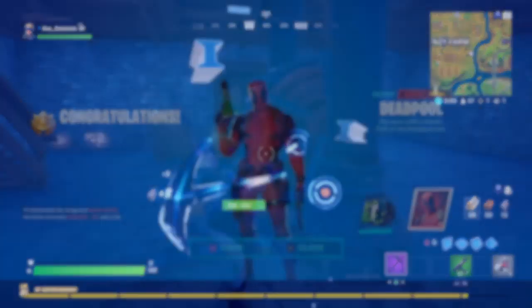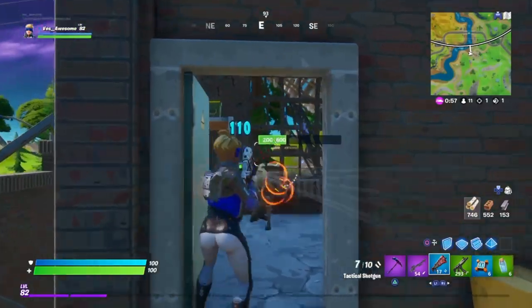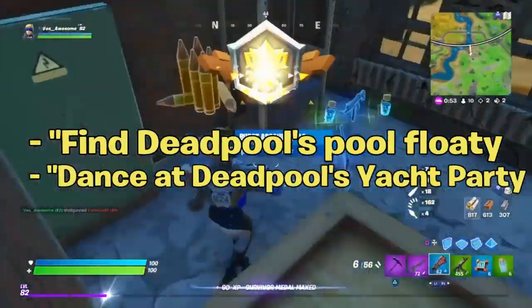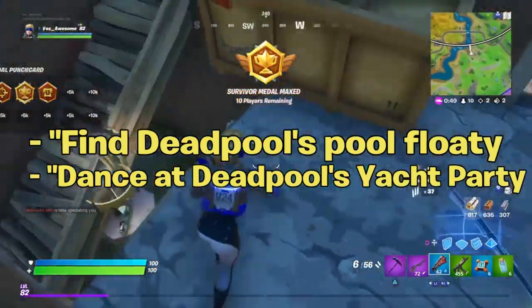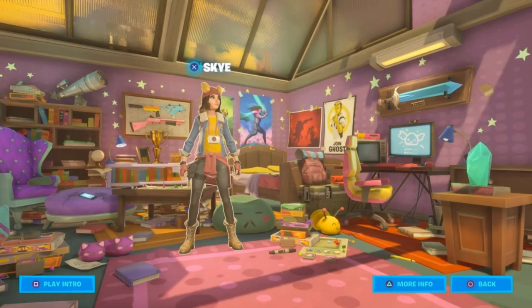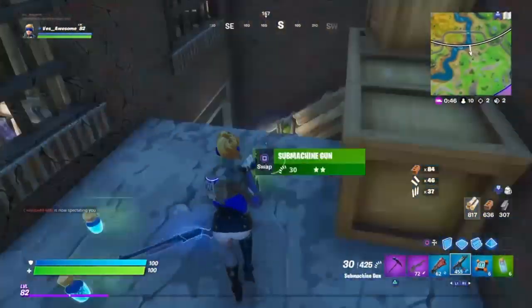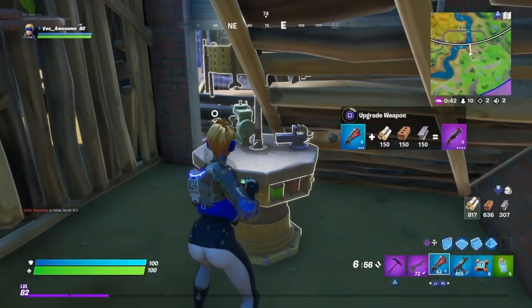So last week we got the Deadpool skin as the reward for week 7. This is week 8. The first challenge is to find Deadpool's pool floaty — just go to Agent Sky's room by going to the battle pass screen, nice and easy. The next one is to dance at Deadpool's yacht party — simply go to the yacht and do any dance move.